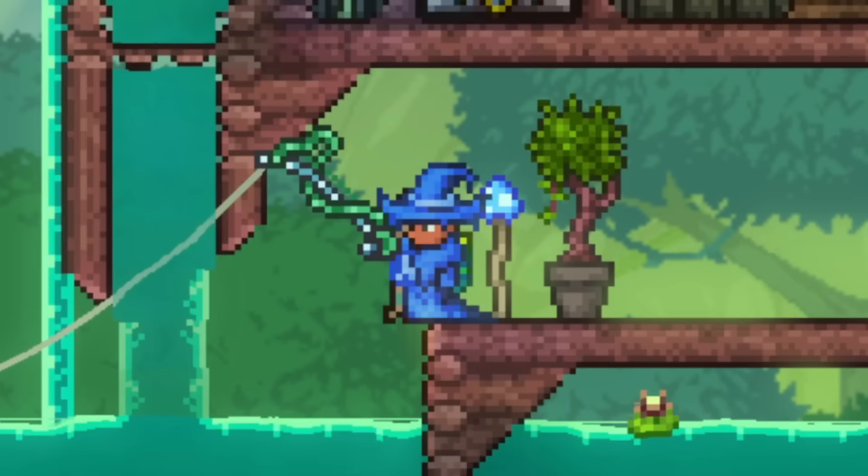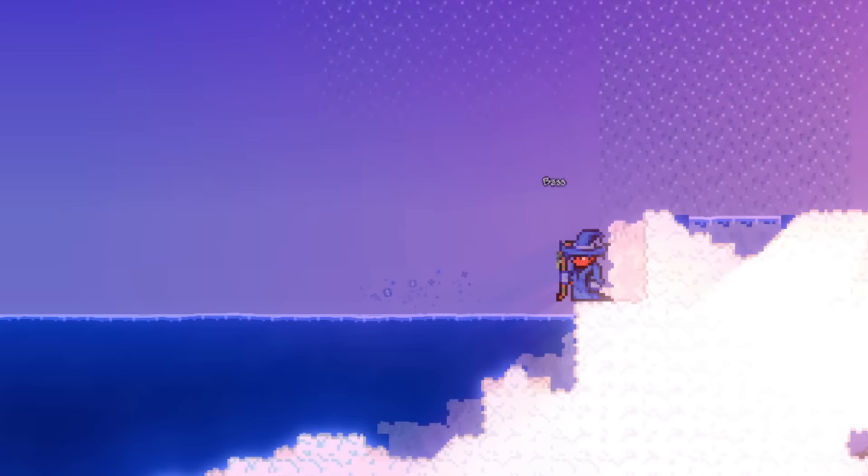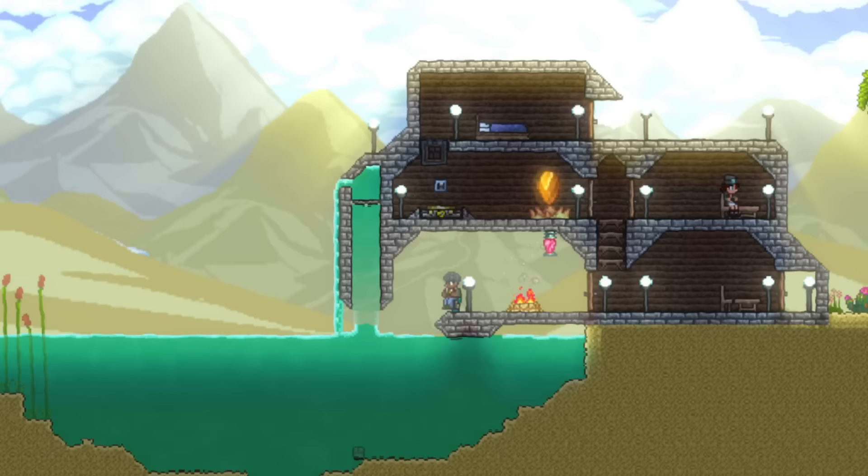Fishing in the jungle can give you the Anklet of the Wind, Flower Boots, a Boomstick, and even most of the beginner ores. Fishing on floating islands can give you sky crates, which can drop Fledgling Wings, the Star Fury, a Shiny Red Balloon, and the Lucky Horseshoe. There are a few other great crates to go for as well, but we still need to talk about how to make the fishing process way easier by boosting your fishing power.